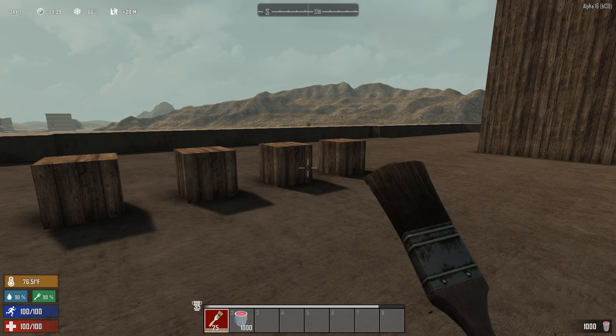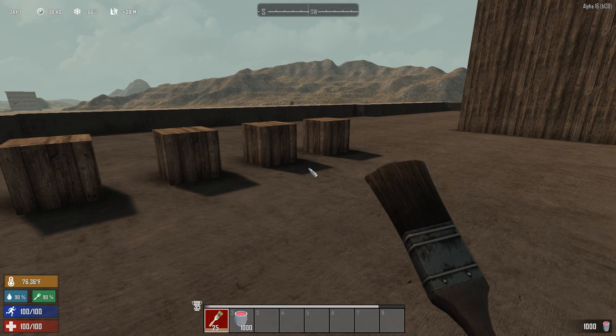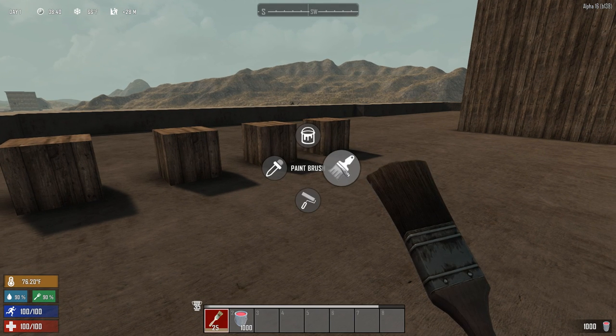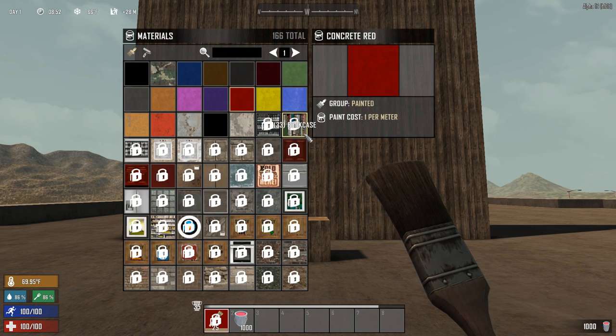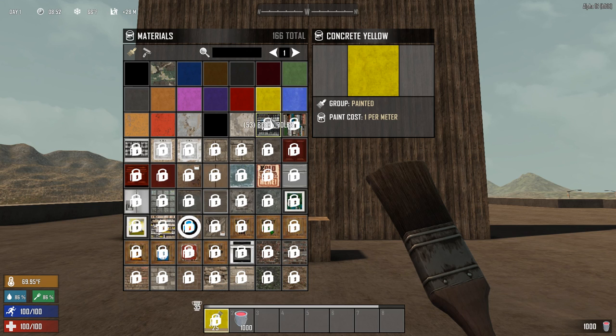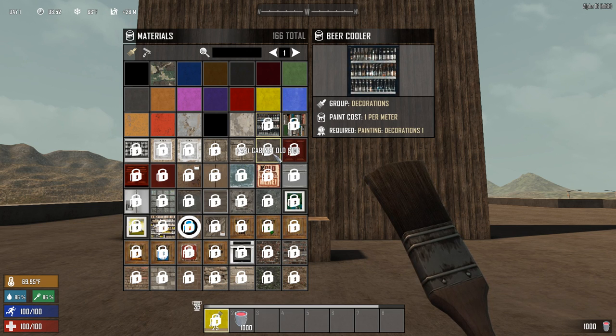When you have the paintbrush equipped, holding the reload button will open up the paint menu, and from there you have a few options to choose. Clicking on the material tab will open up all the types of textures that are currently available to you, and as you can see, many of them are locked and only a few are available for us to choose.